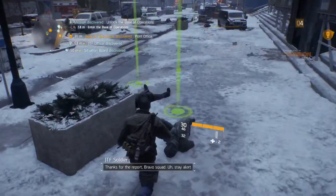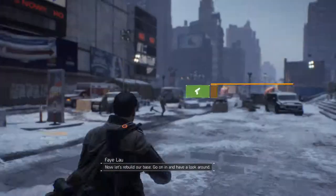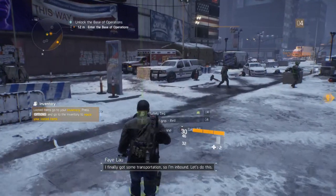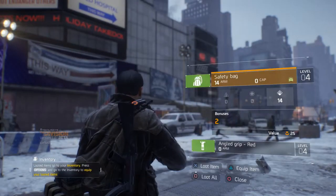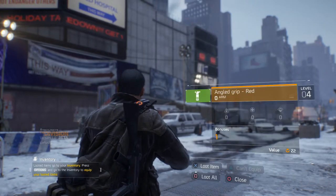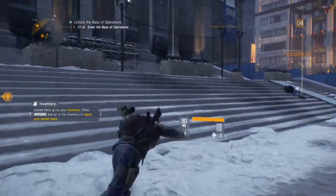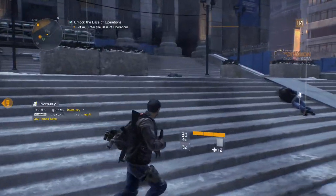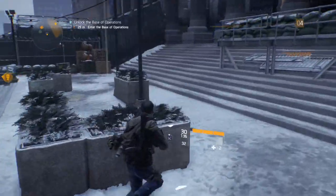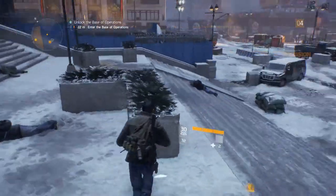Looks like there's a gun we can pick up. It seems guns are locked by level, so we're going to have to start leveling up to unlock better guns and equipment. We've got some ammo here too — let's get that, used quite a bit there. What's that? More ammo. Where have we got to go now?